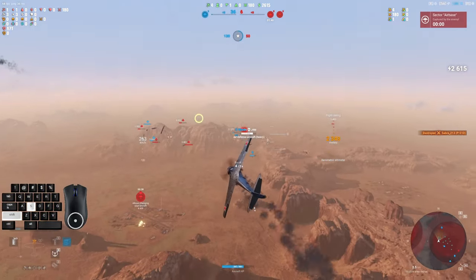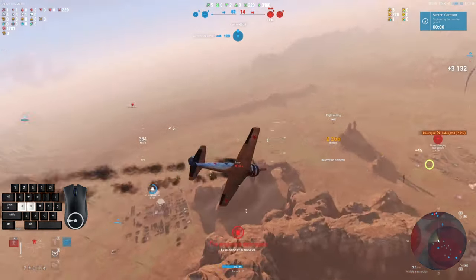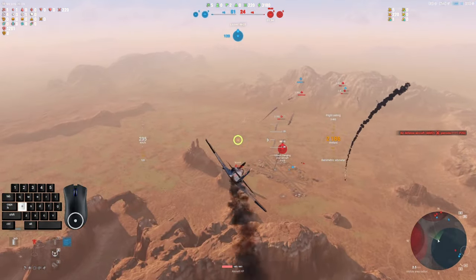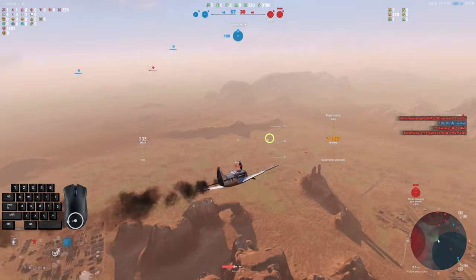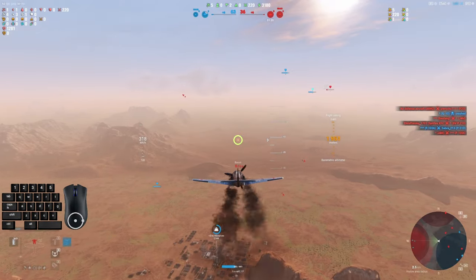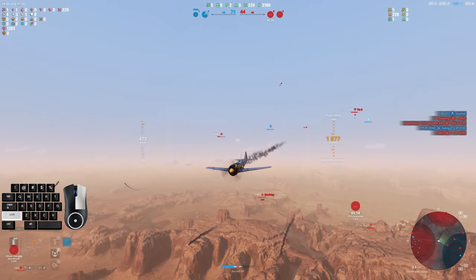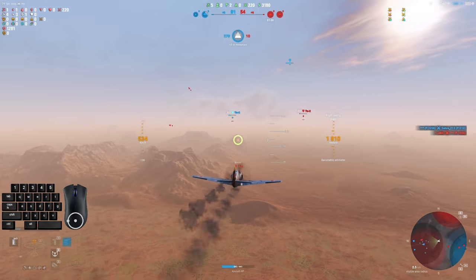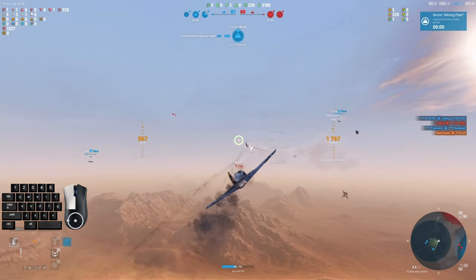Sabre does end up running afoul of me several times in the match here. We're able to get the zone flipped here. It's two to two. They've taken the mining plant though, and that's frustrating. We're going to need to do something about that, because we still don't have our mining plant. So I'm going to go over here and go ahead and secure the mining plant by taking out that bomber rather than doing anything else. It could be the AA gets him, but you can see AA is flashing on both these guys and I'm not sure it's going to do it. We need it as soon as possible because the timer is clicking on the other one. So I just go ahead and finish him.